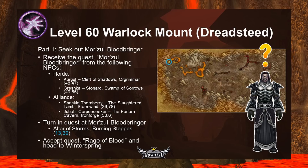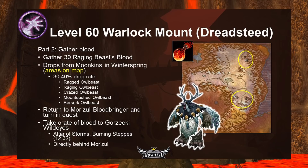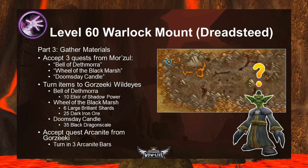First, receive the quest Morzul Bloodbringer from an NPC: for Horde, Gorzeeki in the Cleft of Shadow in Orgrimmar at 48,47, or Greshka in Durotar at 49,55. For Alliance, Spackle Thornberry in the Slaughtered Lamb in Stormwind at 26,78, or Jubahl Corpseseeker in the Forlorn Cavern in Ironforge at 53,6. Turn in the quest to Morzul Bloodbringer at the Altar of Storms in the extreme northwest of Burning Steppes at 13,32. Accept the quest Rage of Blood, then head to Winterspring to gather 30 Raging Beast's Blood from moonkins — killing any owlbeast type works, with a 30-40% drop rate. Return to Morzul and turn in the quest. He gives you a Crate of Blood to deliver to goblin NPC Gorzeeki Wildeyes behind him at the Altar of Storms.